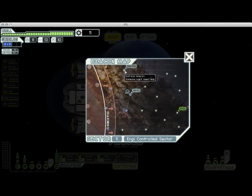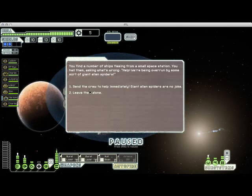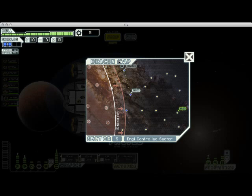There's a distress beacon up there, so let's go check that out. There is a space station that's being overrun by giant alien spiders, and we can send crew in to help fight them off or leave them alone. Your first instinct is to try to be the good guy and save the station from the spiders, but there's an extremely high chance — I think it's like 50-50 or higher — that you will actually just lose a crew member and get nothing in return. The reward is generally only a little bit of scrap anyway, so we're going to leave them alone.